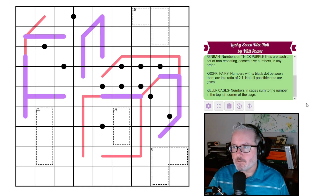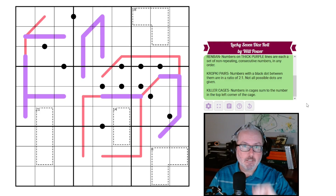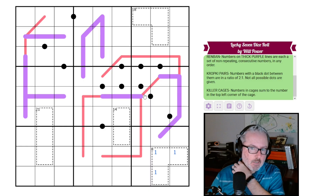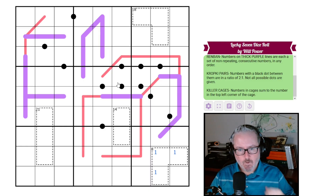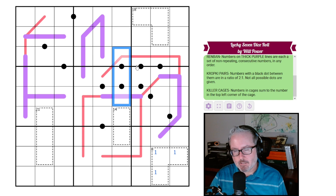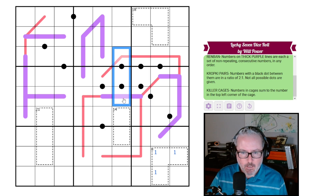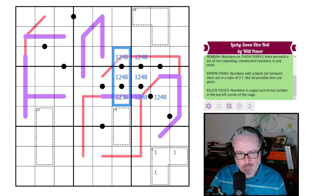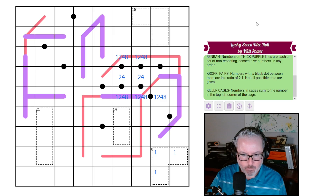Alright, let's jump into this. This cage has to have a one in it. Starting with the kropki pairs: all of these have to be from the one-two-four-eight grouping. These can't be one-eight, so that's a two-four right there.